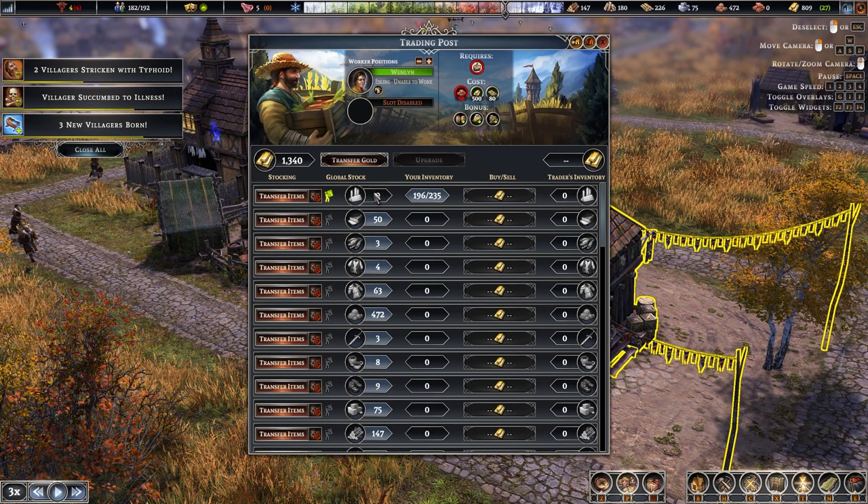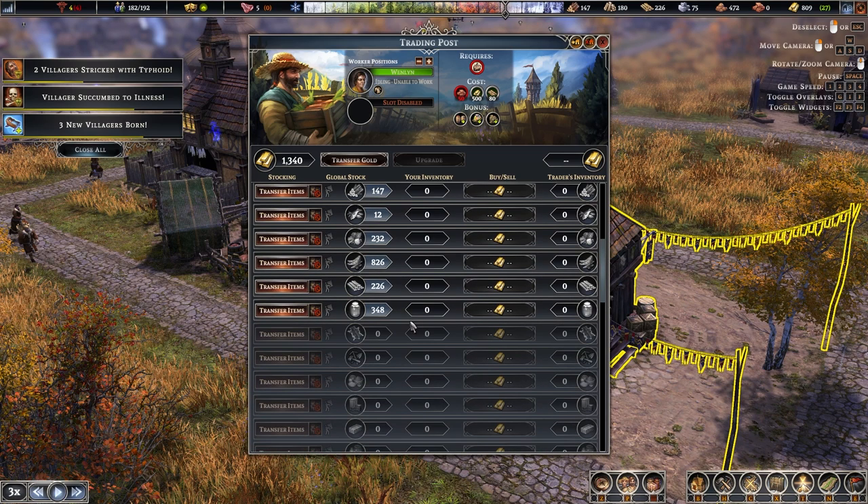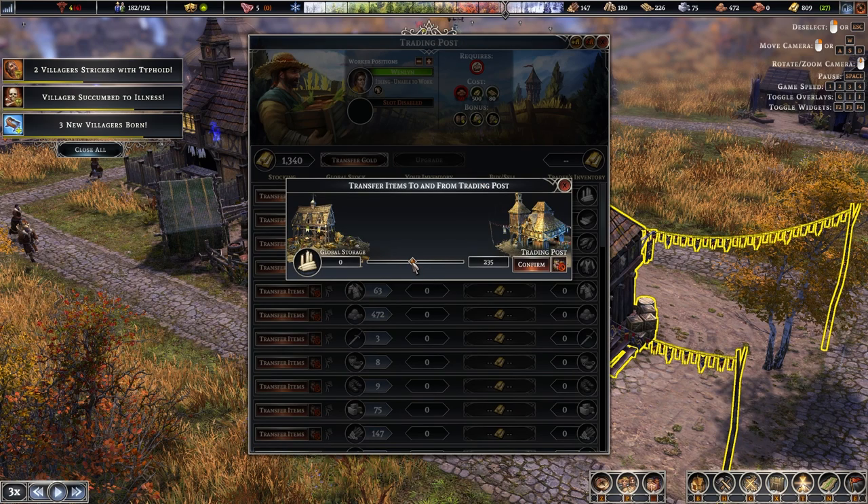Looking at the GUI, on one side is your global stock of all the different items you have — you can scroll down to see the full list. The column next to it is your inventory stock at the trading post. For example, candles currently show 196 out of 235. To adjust this, click transfer items, drag the slider to the number you want, and hit confirm.